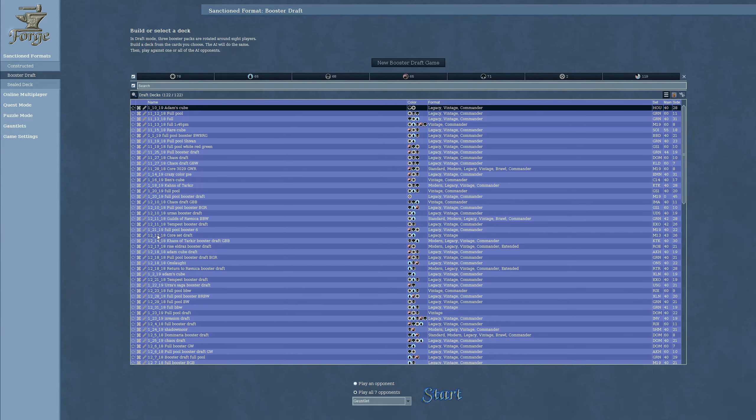There you go — the average time is about two hours to get through a seven-opponent gauntlet using Forge. That was how the full pool works, and it's always a blast. I think the next episode is going to be Beta Draft, and I'll probably start that right from the beginning so you can see the draft process. All right, hope you enjoyed — until next time.